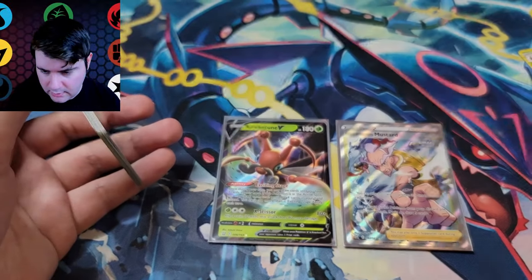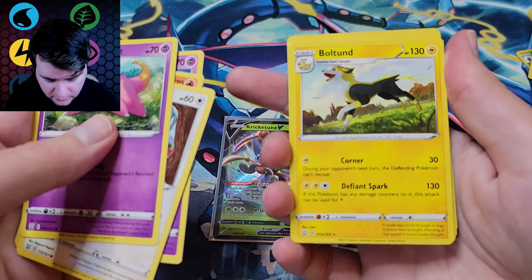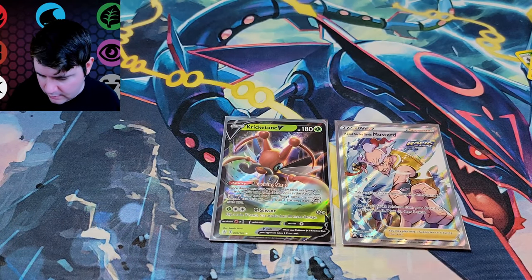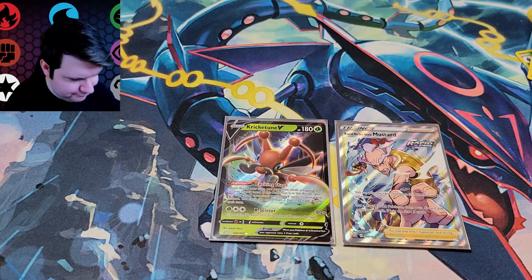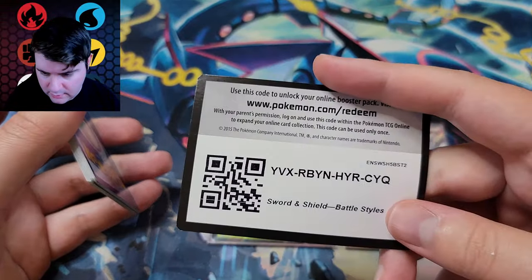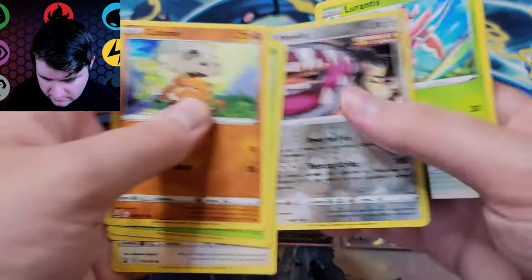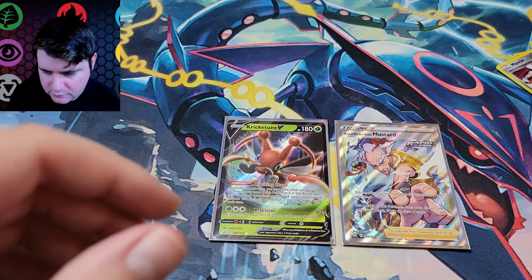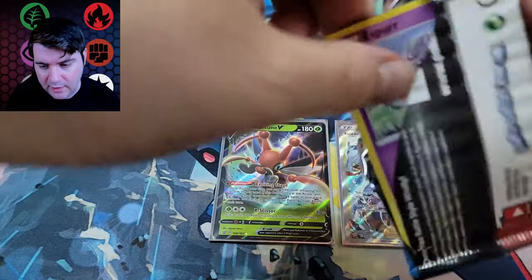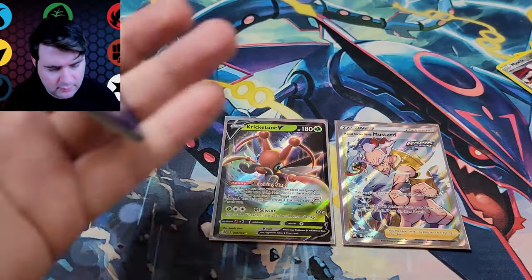Green card — Slowpoke, Onix, Chimecho, reverse Arbok, and a Bolton. I somehow don't have Mr. Rime either, which I think is just a normal rare. Green card — Kartana, Sizzlipede, Corphish, Glameow, Yamper, Mawile, and Aglantis. Let me know what you guys think about this way of opening a booster box. This is only if I've opened a few of them before — if it's a brand new set I will do it the way I normally do. Green card — Mr. Rime! I'll set you aside. Didn't have one yet.